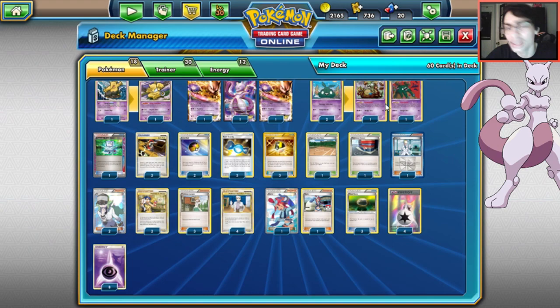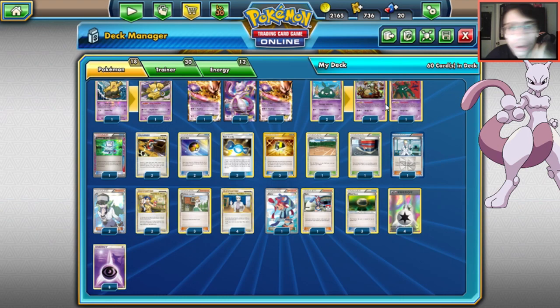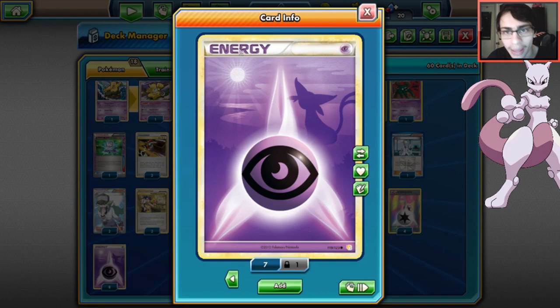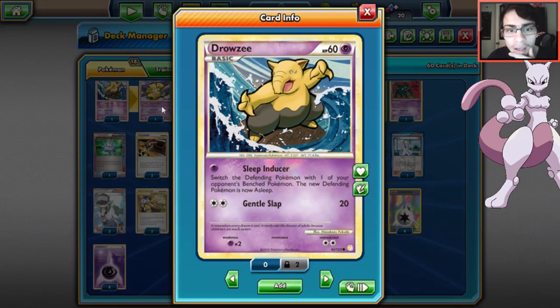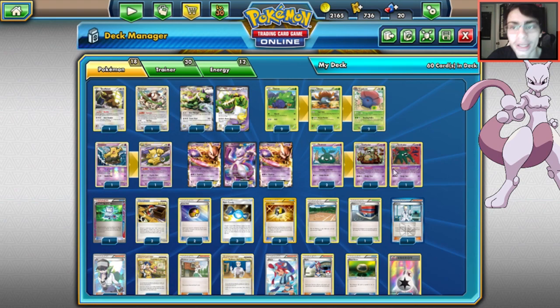Three Float Stones for Garbodor - the only tool needed since EXP Share, Silver Mirror, and Silver Bangle become dead draws once Vileplume is in play. Four DCE, and eight Psychic energy because you'll discard Psychic sometimes with Side Drive and Blow Through. That's my Mewtwo Vileplume Garbodor deck. It's a weird deck, but a unique legacy idea. Now let's get into the games and battles.